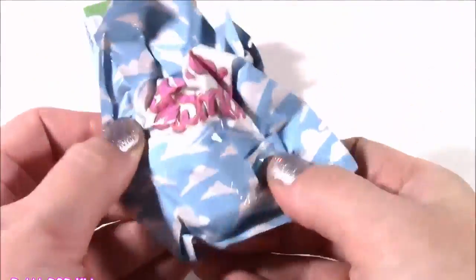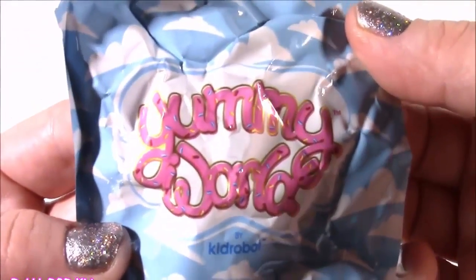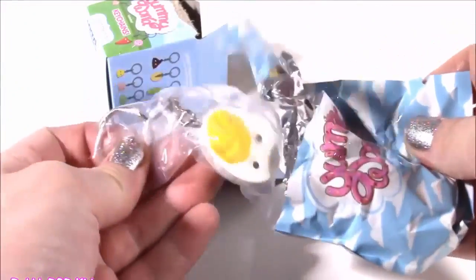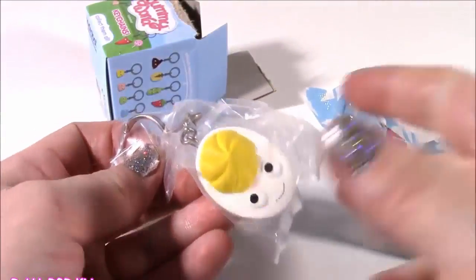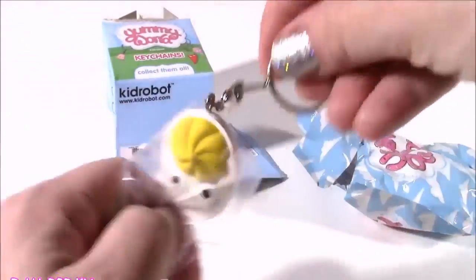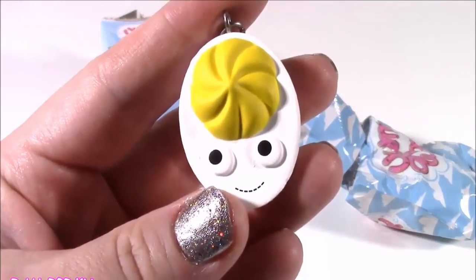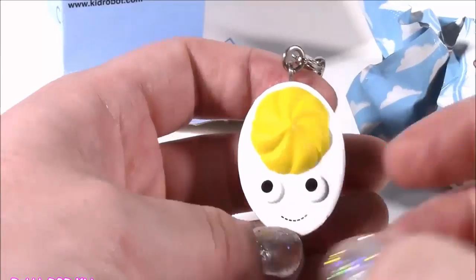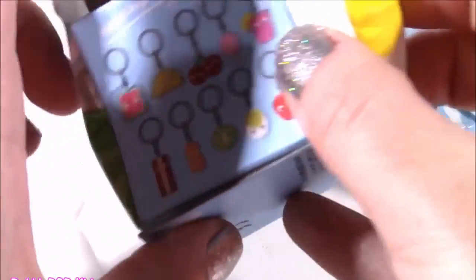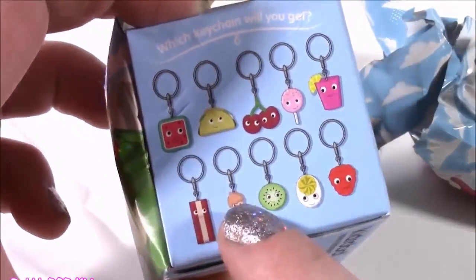Inside the box, what do you know — we get a bag. So pretty, it's got all those clouds on there. Yummy World. Yes! I wanted the pistachio, but I saw this — I've never collected it. You guys, we get a little deviled egg! Too adorable — I cannot believe it. Here it is on the box. That is a good one — I've collected so many of these.